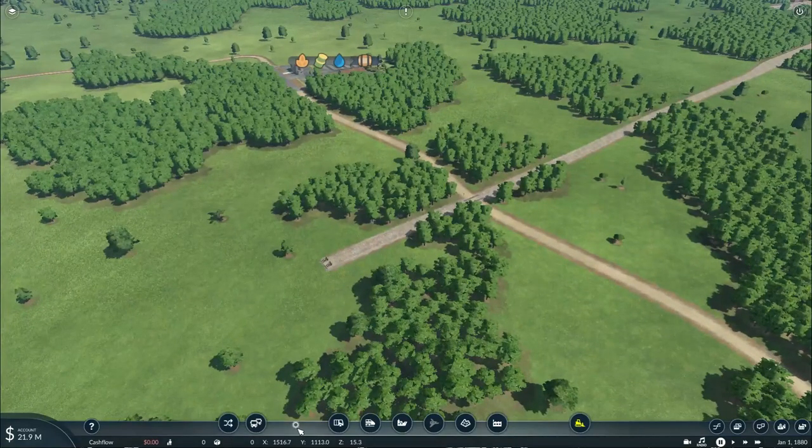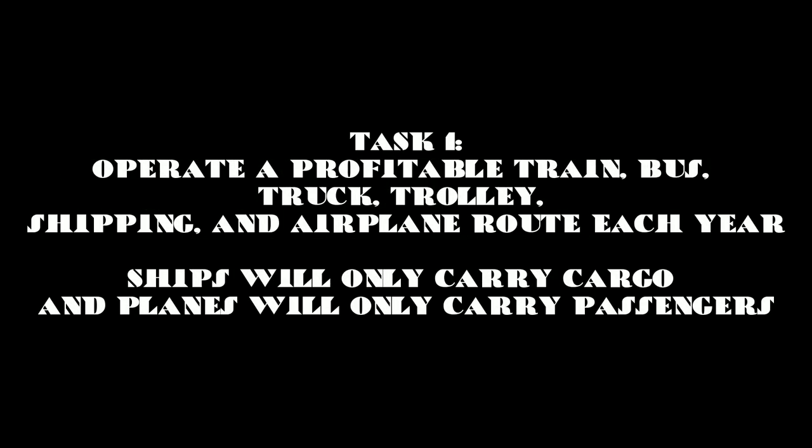Before we continue, I want to notify you all on what my tasks and conditions are for this free mode game. Task one is to operate a profitable train, bus, truck, trolley, shipping, and airplane route — each must make a profit each year. Ships will only carry cargo and planes will only carry passengers. Task two is to connect to every town on the map. Task three is to deliver at least one of each particular product — all freight cargos. Task four is to provide at least one town with all needed supplies, basically all required commercial and industrial goods.